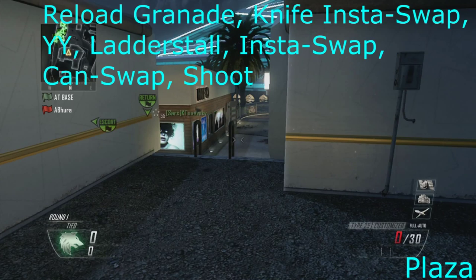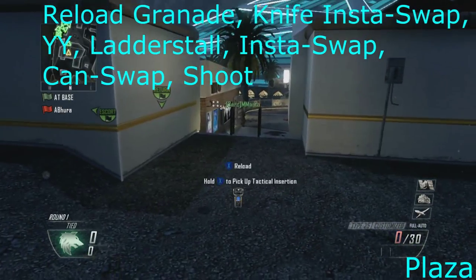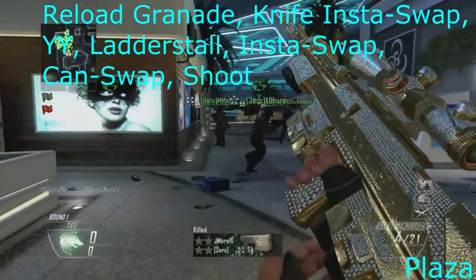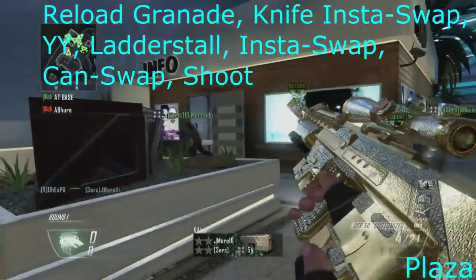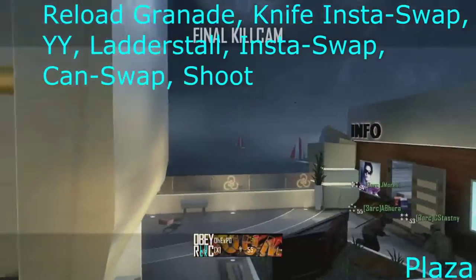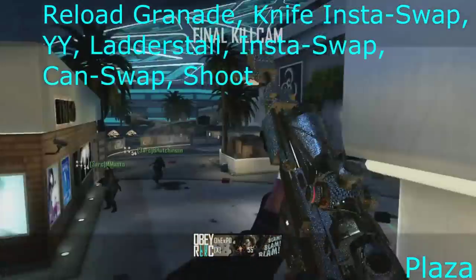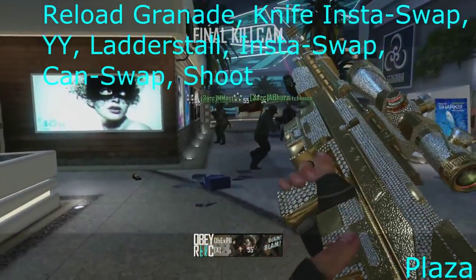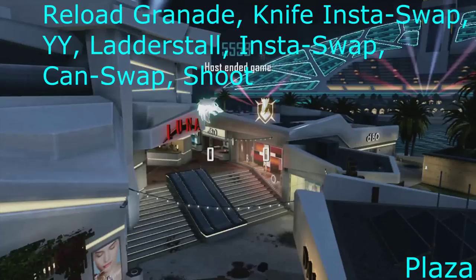Now, Plaza — I really like this shot — just because I emptied all the ammo out of the original Type 95, then changed to the grenade launcher and emptied one out of that, so it was reloading the grenade launcher. Then you knife insta-swap, YY onto the ladder, then insta-swap and go to a DSR can-swap, and then YY and shoot. That shot just looks so clean. I wanted to hit someone in the building but it just wouldn't hit, so I hit someone outside instead.